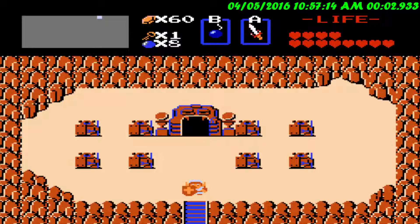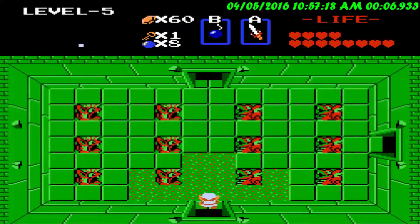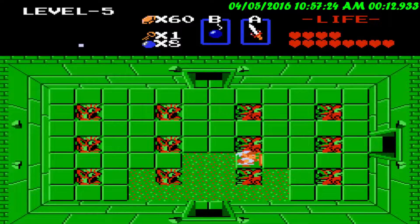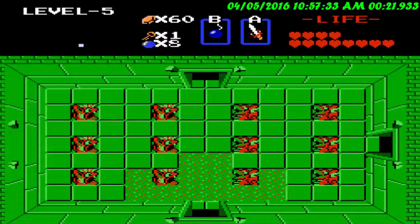Hey everyone, this is CaptainPanelP. Welcome back to another episode of The Legend of Zelda 1. In the last episode, we completed level 4, got all the heart containers we can, got a magical sword, and also a power bar. We did show how it was used, but whatever, let's just keep going here.